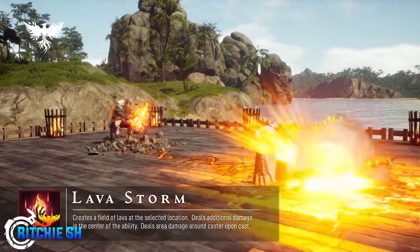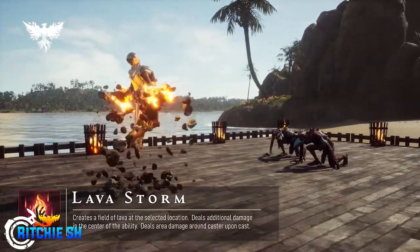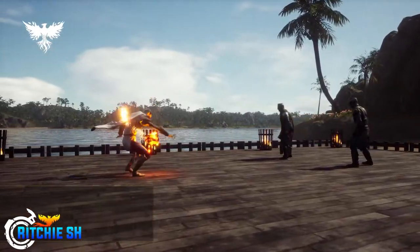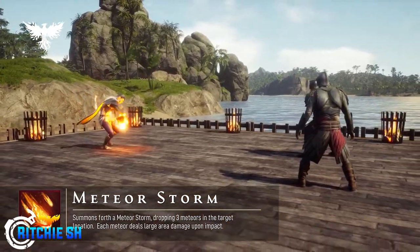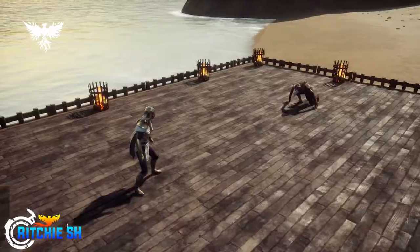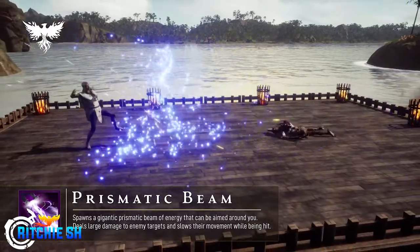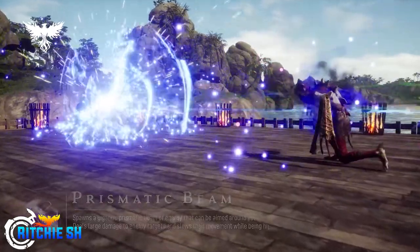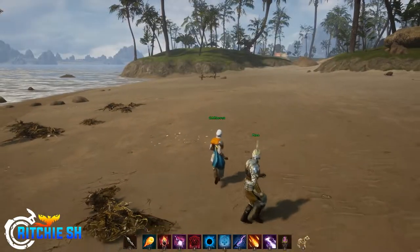Moving on to how combat feels — this is mostly back-end changes. The stuff Steven talked about in the live stream, like the reticle lighting up based on what you're pointing at, is in, although it was a bit bugged — if you're standing right next to an enemy the reticle didn't always acknowledge the enemy you were attacking. In action combat you can also tab cycle through targets, which I don't know if was intended but was very handy, especially with the reticle being a little iffy.